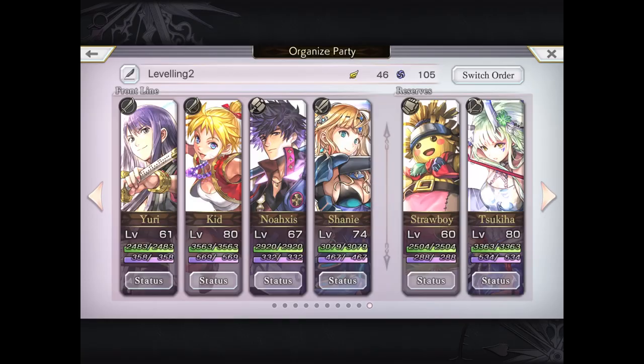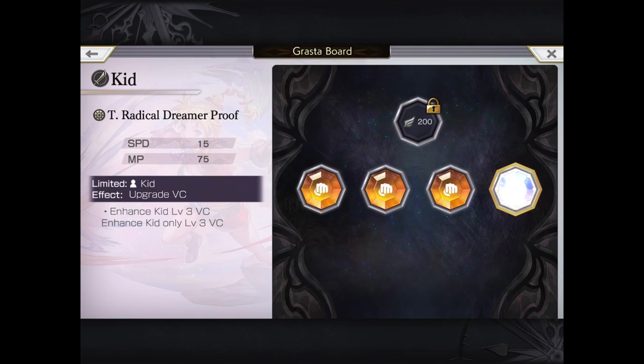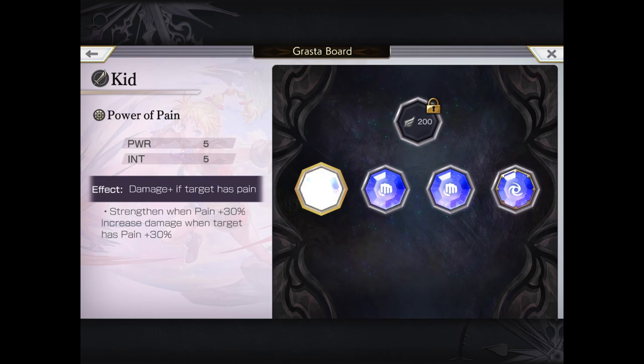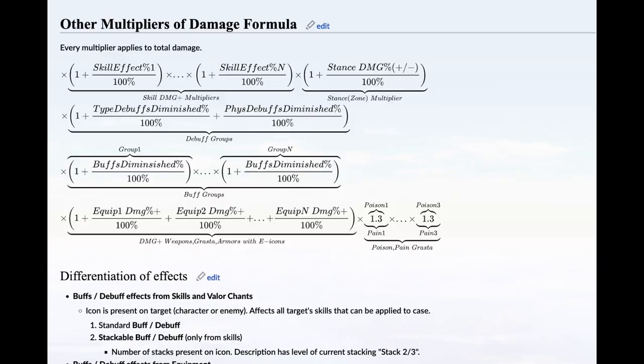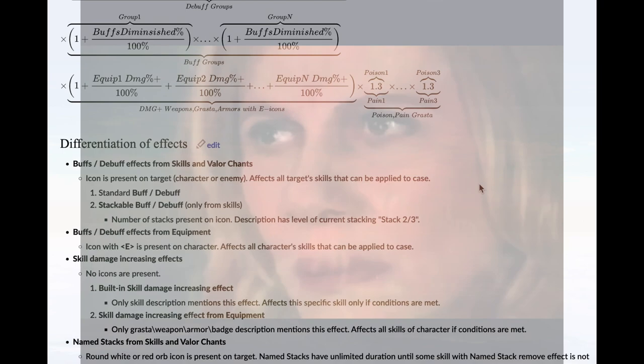Let's look at it in practice. I equipped Kidd with 3 fire GRASTAs and recorded the damage he did with a steel attack. Then I equipped Kidd with 3 pain GRASTAs instead and recorded the damage again. See the difference? If you look at the Another Eden wiki there's a bunch of complex math explaining this, but the bottom line is that Pain and Poison GRASTAs can potentially do much more damage than elemental GRASTAs.